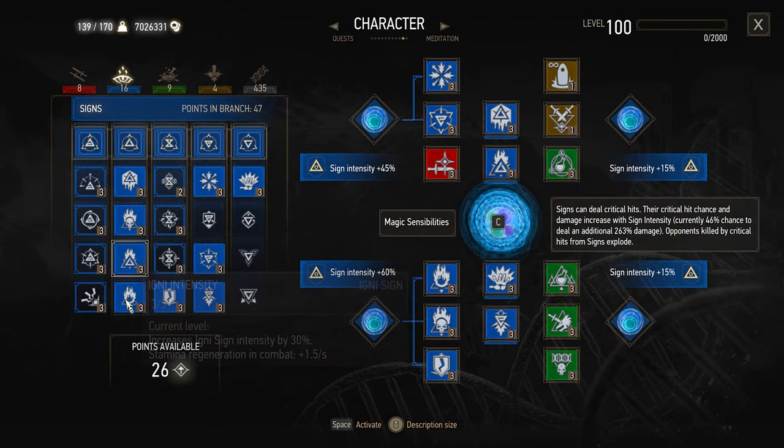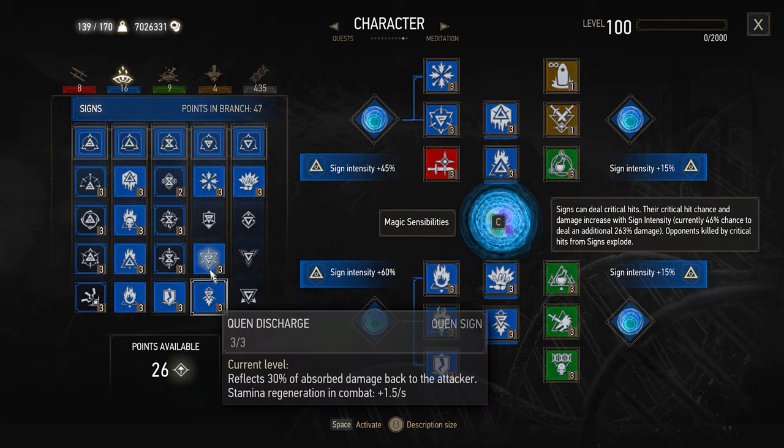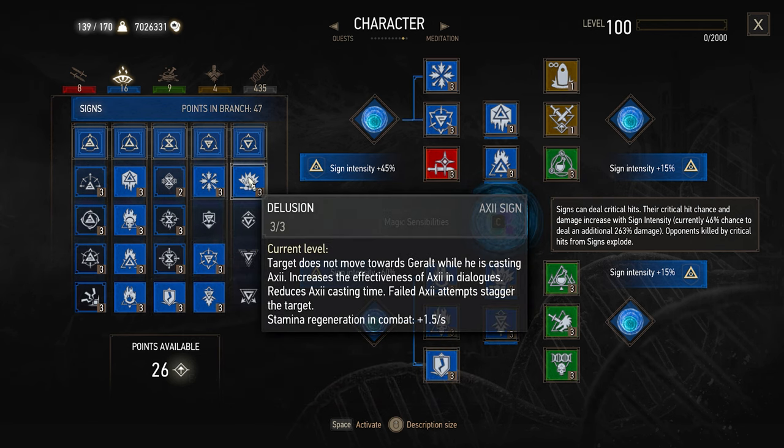In skills, you need 9 signs: 4 fire, 3 quen, 1 Axii, and 1 delusion.